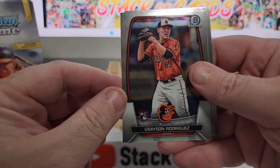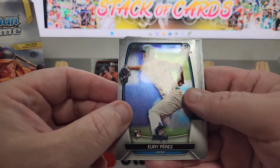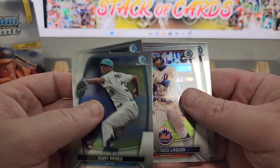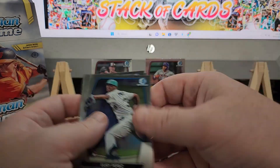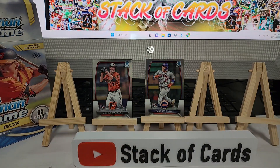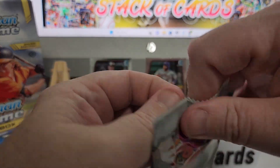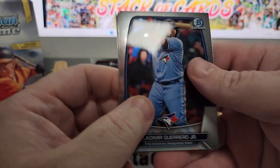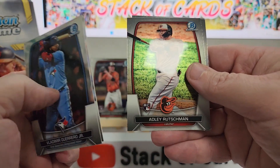Rodriguez — I know him. Rookie card. Perez, Cole, Lindor, and Francisco Alvarez. I'll put him up there too. Sorry for coughing in your ears, but I got to cough. Trying to get over the cough. Got one week until I'm going on a plane, so I'm trying to get my act together. If anybody knows how to stop coughing, let me know, because I got myself a cough.